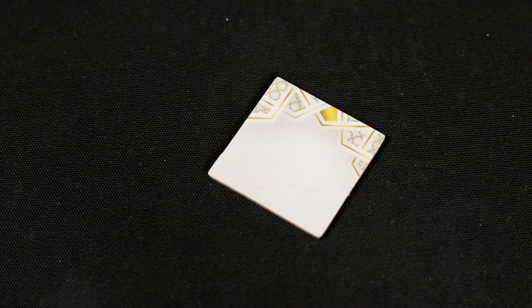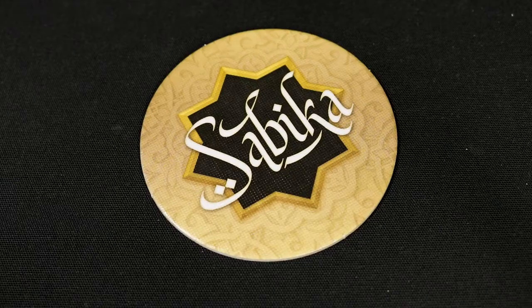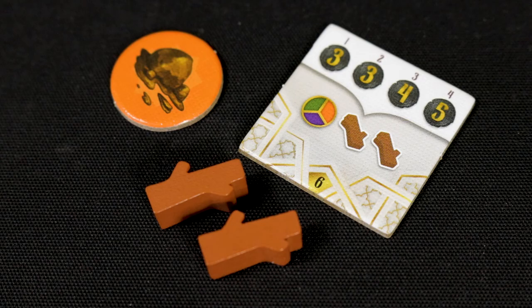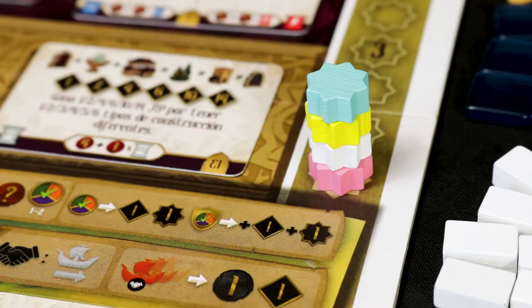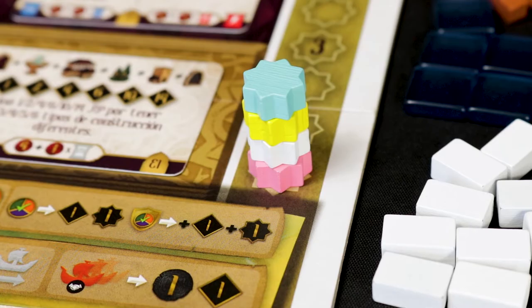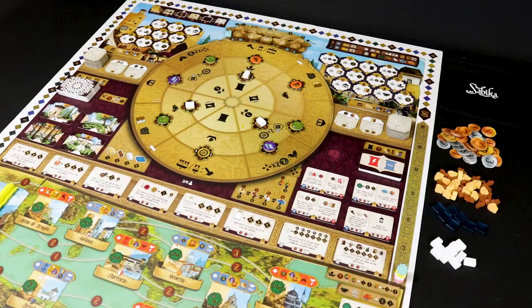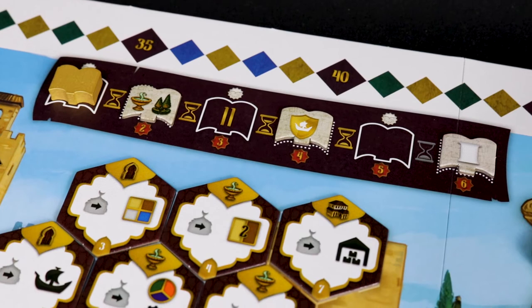Each player takes two random starting tiles, chooses one and places it face down next to their workshop, discarding the other. When all players have done this, the chosen tiles are revealed simultaneously. Whoever has chosen a tile with the highest value takes the starting player token. Each player then receives the resources and bonuses indicated on their chosen tile. The starting player places their paria token on the paria track first, the player to their left second, and so on, forming a pile. Take as many dinars as your starting tile indicates according to your position on the paria track. Once you have done this, you are ready to start playing.